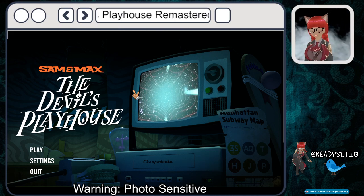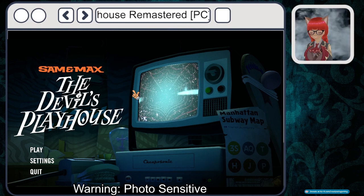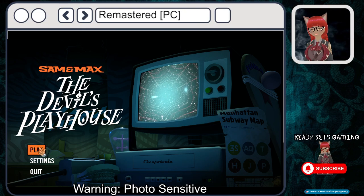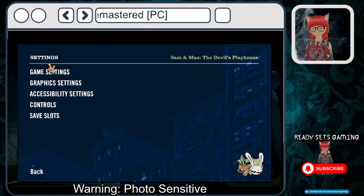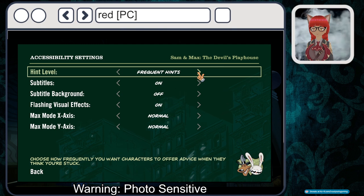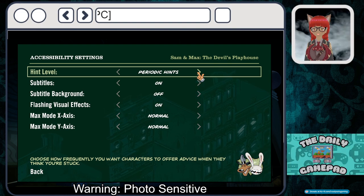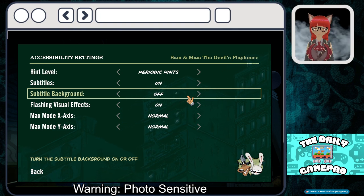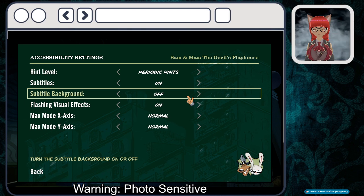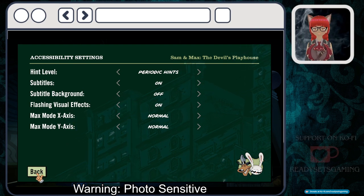I do want to take the time to thank the developers and publishers of Sam and Max: The Devil's Playhouse for providing me with a free copy of the game to play on tonight's stream. This does have some nostalgia for me. This does have flashing lights so please be warned — if they get too bad then we'll go and turn them off. I did turn on the subtitles.